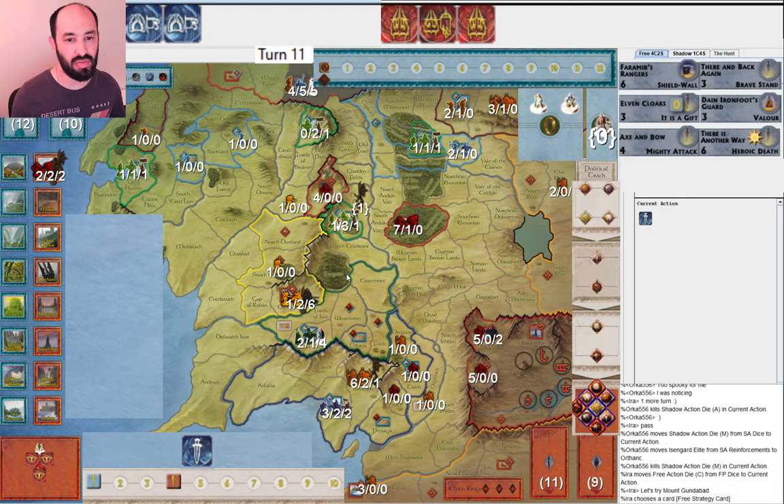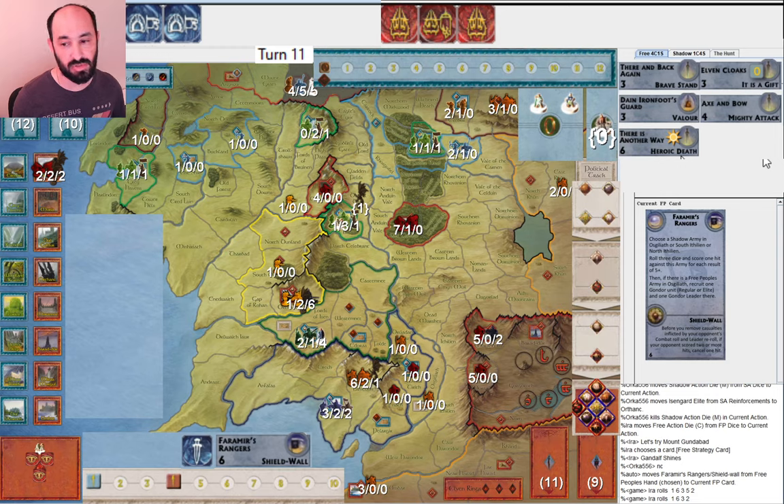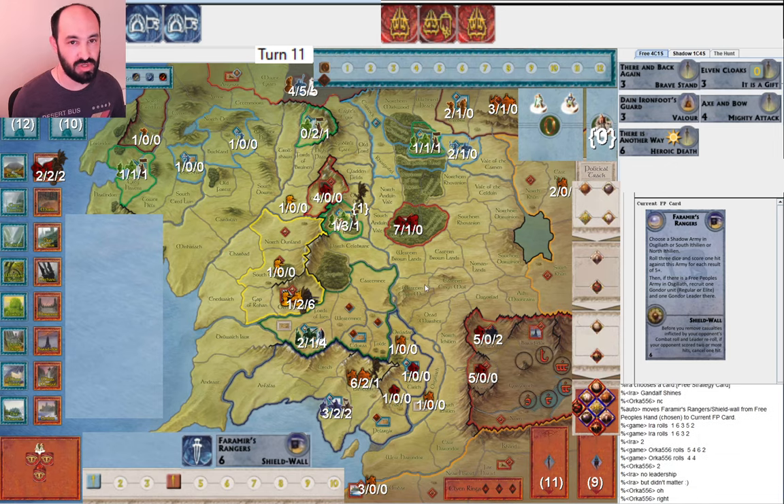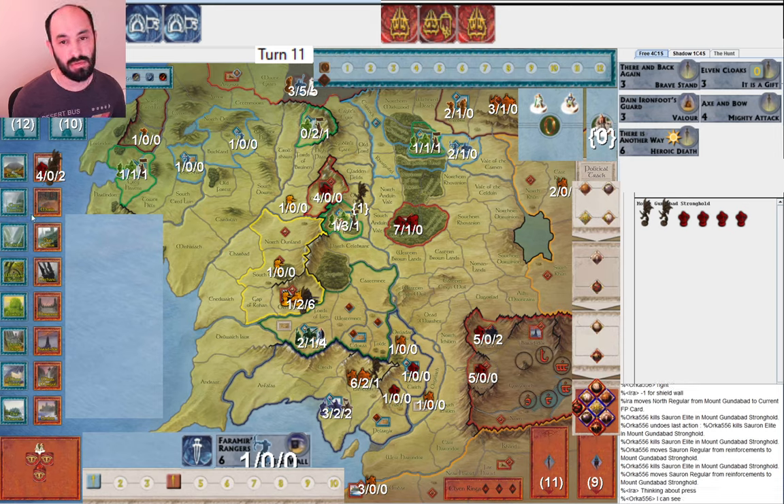They attack Helm's Deep and I'm happy to go into a siege. I go ahead and try Mount Gundabad — I play Shield Wall because they have four dice and might get two hits, and I want to save Dain Ironfoot's Guard. I get lucky: I get two hits and they get two hits, which I reduce down to one. They decide to reduce twice — that makes sense. At this point I decide not to press because if they have Orcs Multiplying Again, they'll get to add one regular. Not that bad — I'll be able to take them from whatever they have down to zero next round.